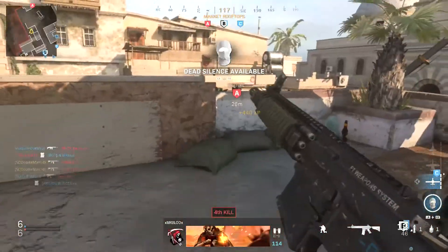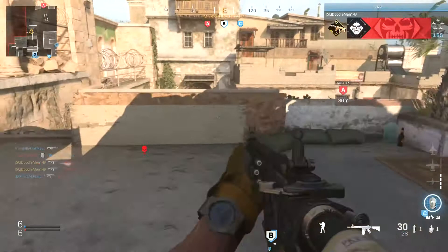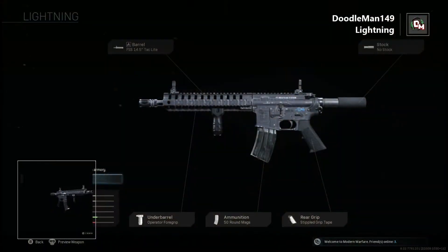Now with that out of the way, let's get to the nitty-gritty of this weapon. Starting off ritualistically with the close range build, I offer the Lightning. You'll see a familiar pattern when compared to other 5.56 assault rifles. I use the FSS 14.5 inch Tac-Lite barrel, which reduces range and bullet velocity while increasing ADS speed. I next remove the stock for better mobility, throw on the stipple grip tape for good measure, use the 50-round mags as a nice middle ground between the base mags and the 60-round mags, and round things off with the operator foregrip to reduce recoil while not hurting mobility too much.